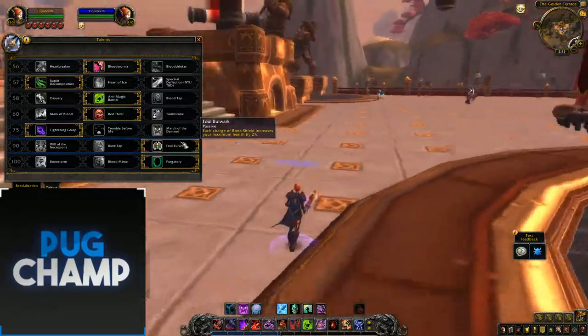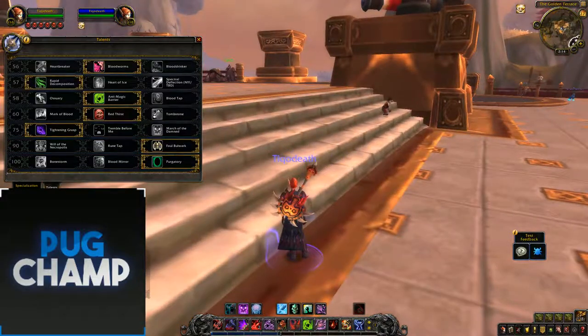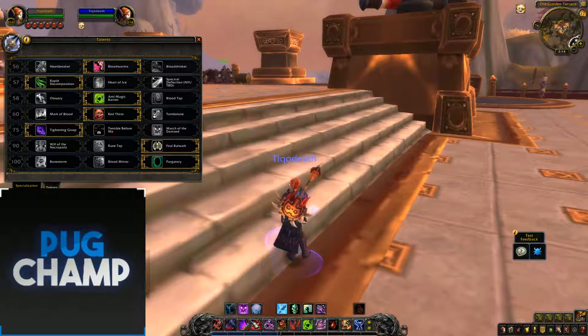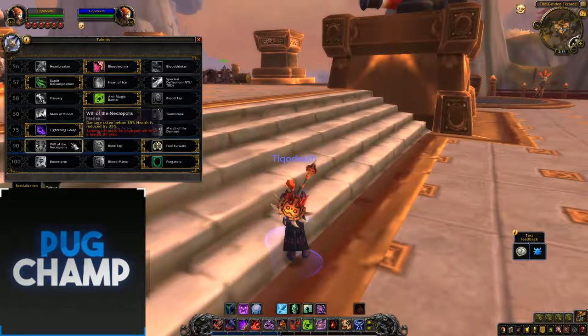For the next talent, Foul Bulwark — each charge of Bone Shield increases your maximum health by 2%. Like I said, you want to keep your Bone Shields up as much as possible, and Foul Bulwark lets you benefit more from them, making you tankier the more Bone Shields you have. Rune Tap is the same as in Legion — nothing changed. It consumes a Rune to reduce all damage taken by 40% for 3 seconds. It's good on certain fights but not many, so Foul Bulwark is the best pick. Will of the Necropolis is just not good — you don't really ever want to be below 35% at any time.